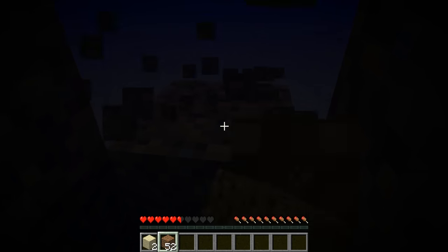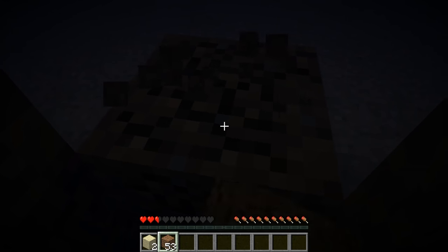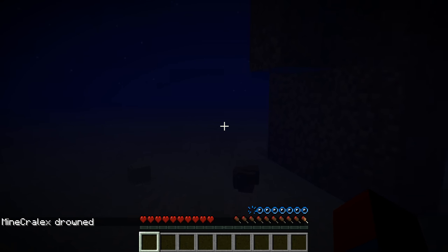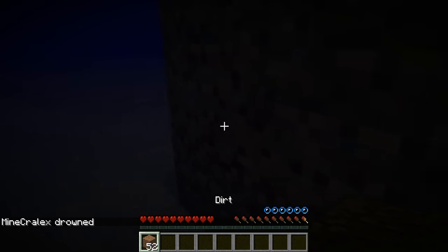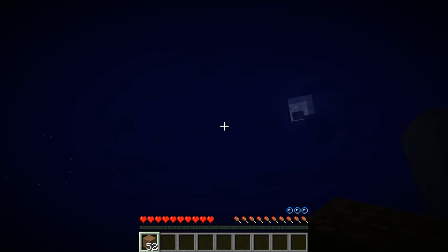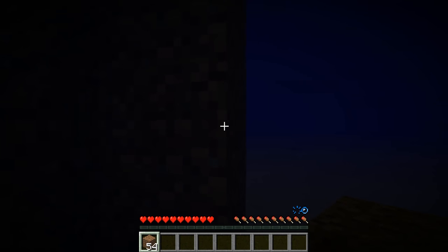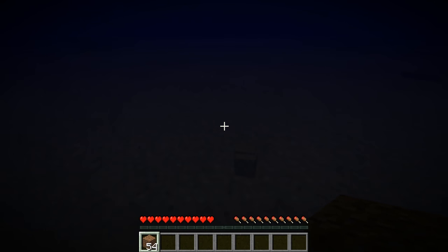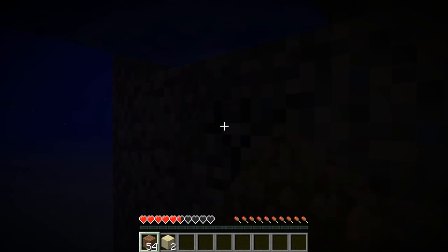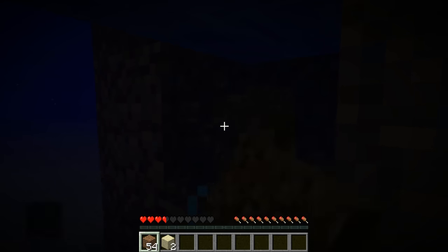This doesn't seem to be working - for some reason there is still water in this chamber. So I'm going to fill it all up with blocks once more and hopefully eradicate all the water inside. I also noticed that when it's nighttime it's actually much darker in here - when it's daytime it can be much brighter. So let me just mine that through right over here.